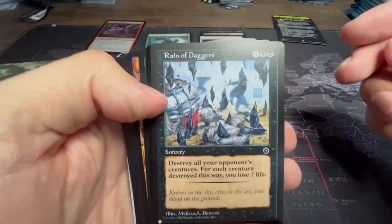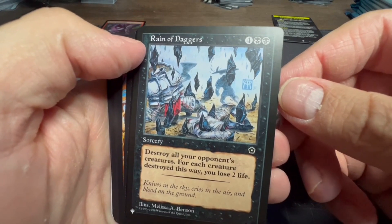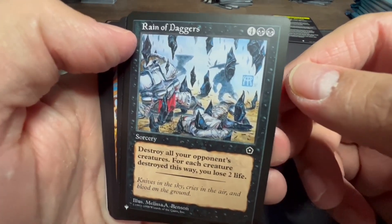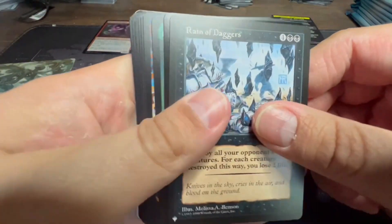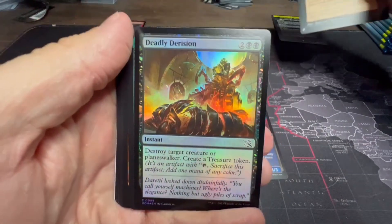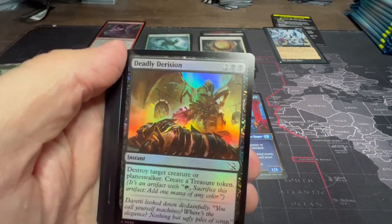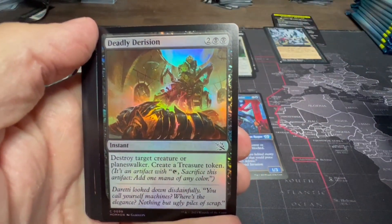We've got a List card: Reign of Daggers — destroy all creatures, and for each creature destroyed this way you lose two life. That seems kind of wrong, especially if there's a lot of creatures on the battlefield, so I don't know if I'll be playing that one. Our foil: destroy target creature or planeswalker, create a Treasure token, for four mana two black and two.